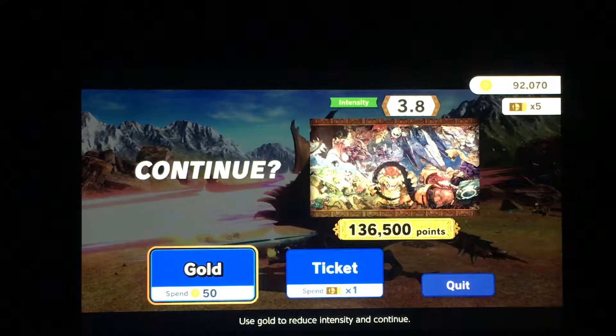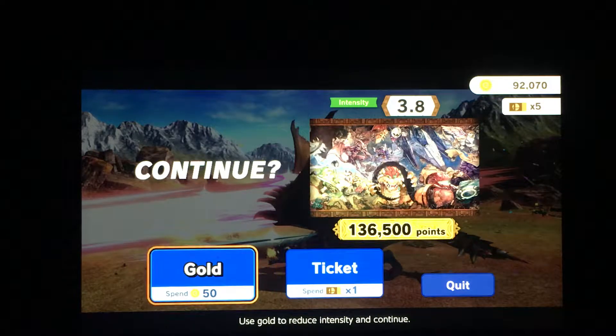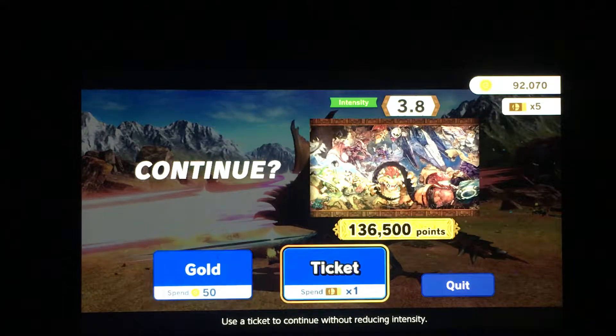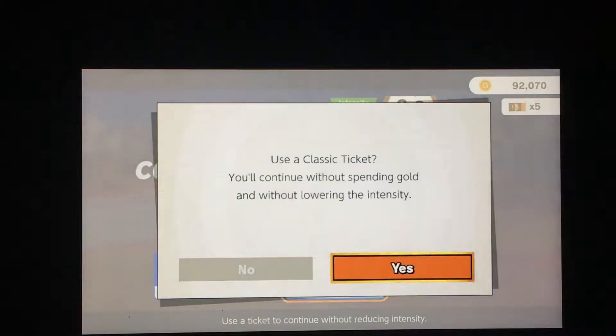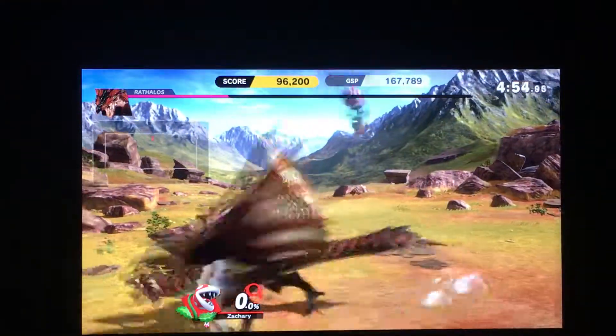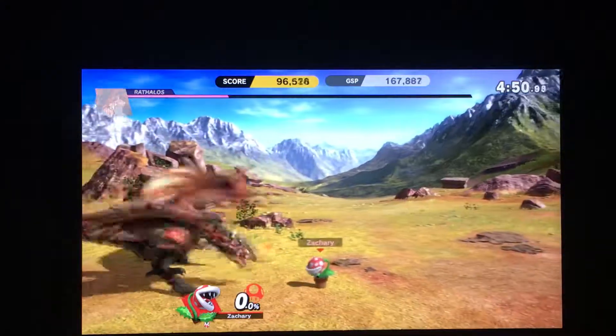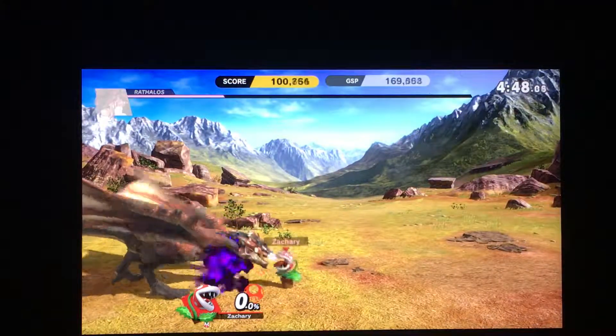Should I use 'reduce intensity and continue' or use a ticket? It won't reduce the intensity — I don't want to spend any more of my tickets, but it'll be much easier. Forget it — I'll use a ticket. Oh, I have four tickets now instead of five. That really sucked using my ticket like that — I really should have used my gold instead.